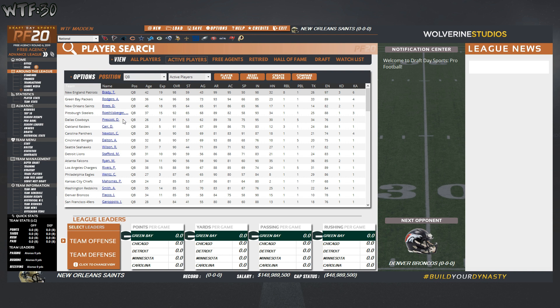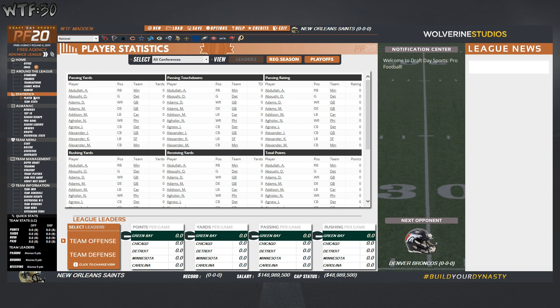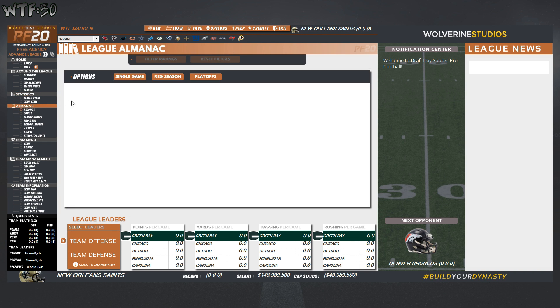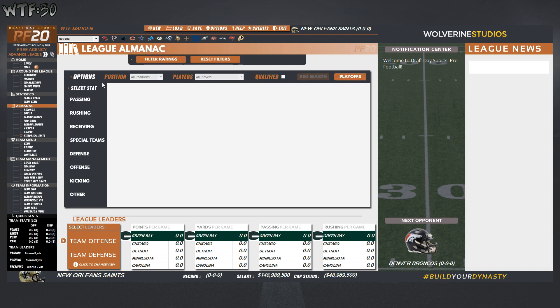Tom Brady has a 3 kick distance and 6 kick accuracy — that's probably the highest of all the quarterbacks. We also have all players, active players, free agents, retired, and hall of fame — nothing in it because we haven't simmed that far ahead. Statistics are blank since we haven't played any games yet. The almanac has records, top-10, season recap, pro bowls, leaders, and awards — good to know that stuff is there so you can check league leaders mid-season.